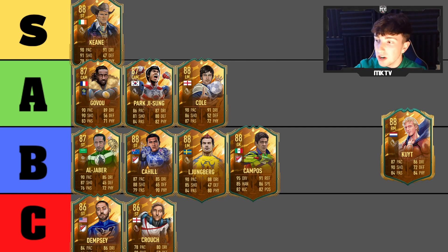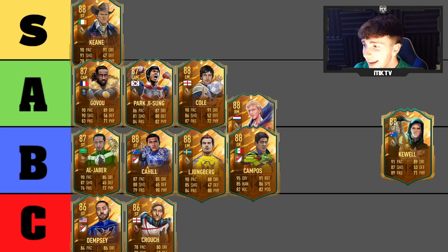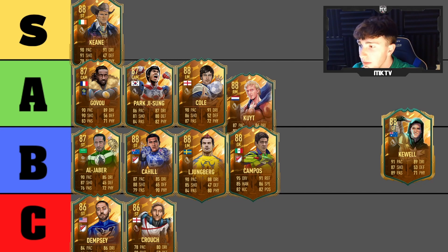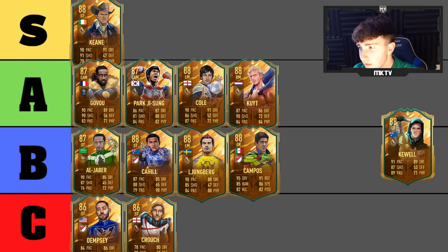Next is Kite — an ex-Liverpool player — and from what I've heard he's very good. He's kind of in between A and B tier, like a B-plus. I don't think he's terrible, and I don't think he's just average. After going back and forth, I'm going to put him in A tier — he's a very very good card.